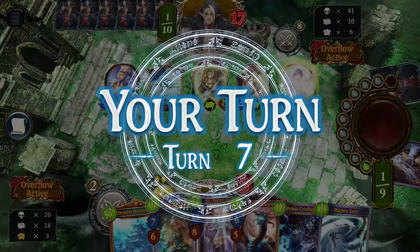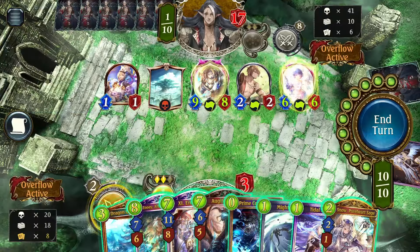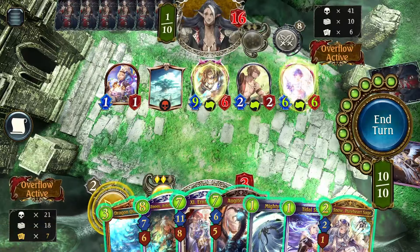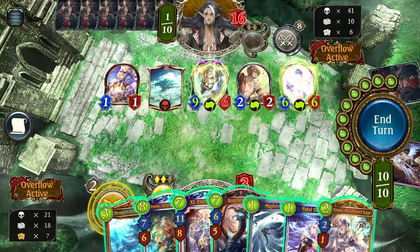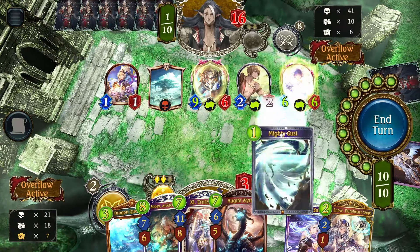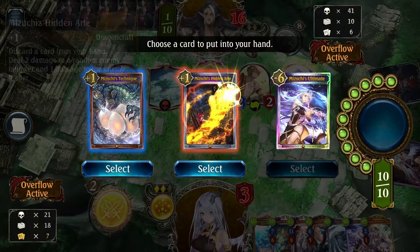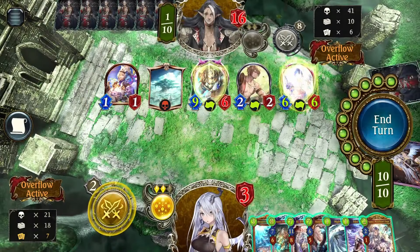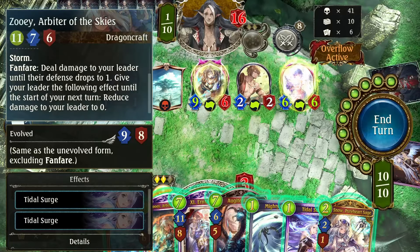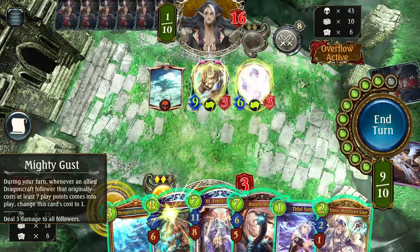Wait, huh? Wait — did they not have enough of the spells? That's weird. I'm pretty sure I should have lethal question mark. Everything I have costs so much. Could do this, but that doesn't do enough damage yet. Maybe I go Dragon Queen's Castle so I can play Zooey actually — that will help me live another turn. I guess that's what I do.